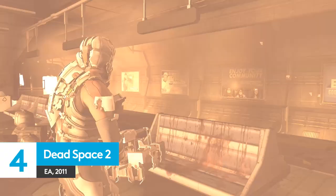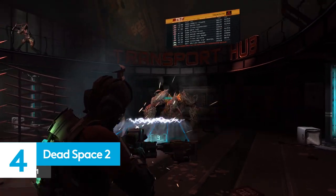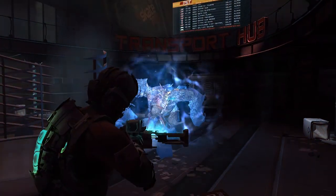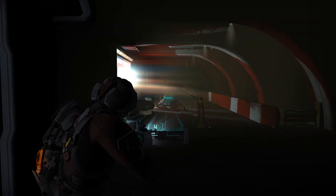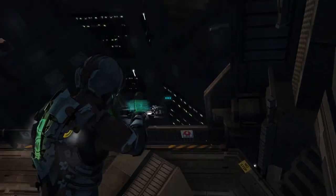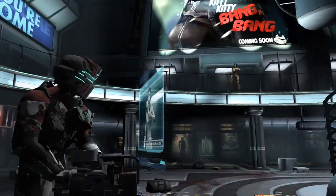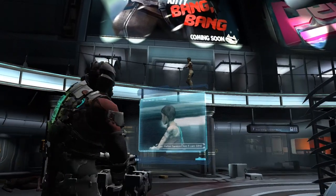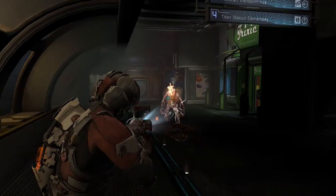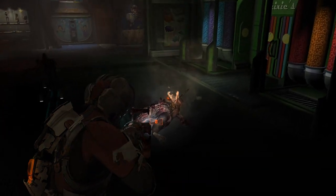Thanks to some stellar asset work from developer Visceral, Isaac's slice of space horror looks surprisingly presentable at low settings. Cannily lit environments and impressive character models mean that Dead Space 2 shines even when you drop to lower presets to accommodate an aging rig. While modern scare-em-ups like Resident Evil 7 can cripple mid-range GPUs, an elder spookster statesman like Dead Space 2 is far less taxing on your PC. Isaac's brand of gruesome alien butchery and intergalactic jump scares really hold up.